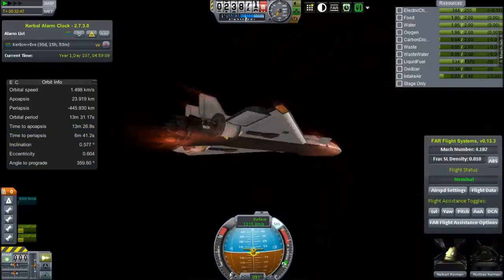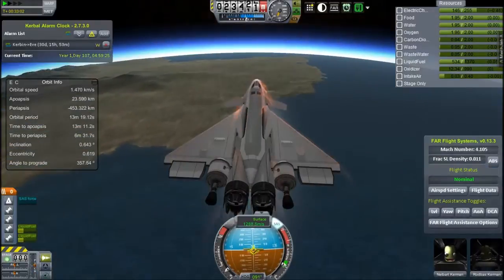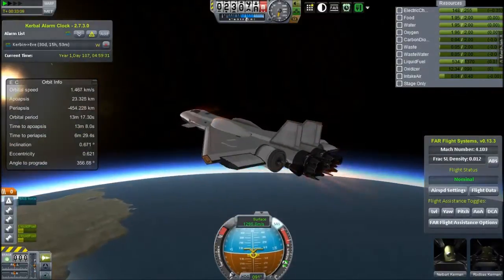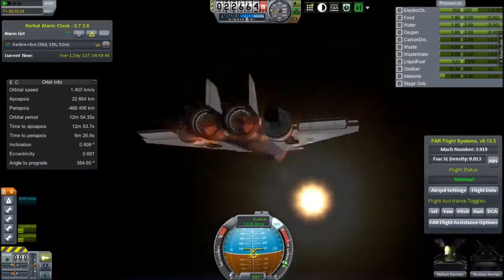I use the Vanguard parachute ejection system on my shuttle and various other things. I'm sure they'll be able to pilot this — it's a surprisingly stable plane, though it's not brilliant without SAS. Anyway, I'm managing to kind of glide a bit.